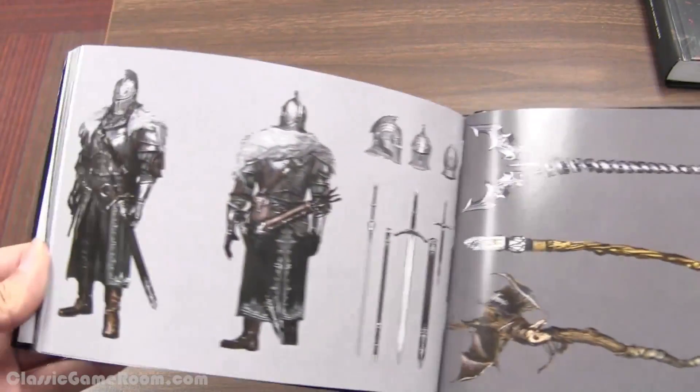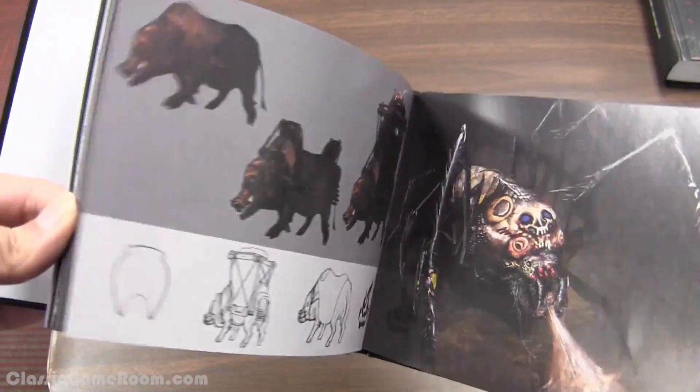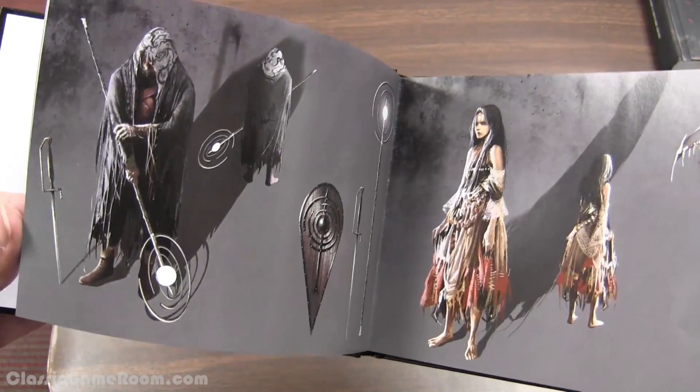The third item is an art book. I know most people feel like it's just another art book in a collector's edition, but From Software's artists have always made amazing art — especially sketch work. It's really cool to see content that wasn't fully 3D-rendered or included in the final game. The only issue is the binding isn't the best, so don't flip through it too quickly.